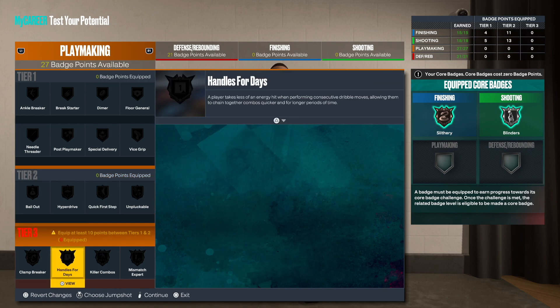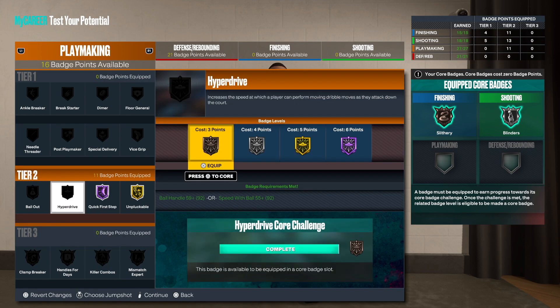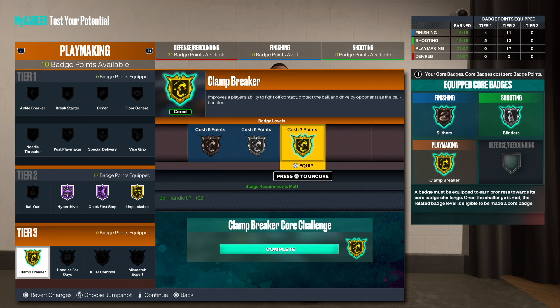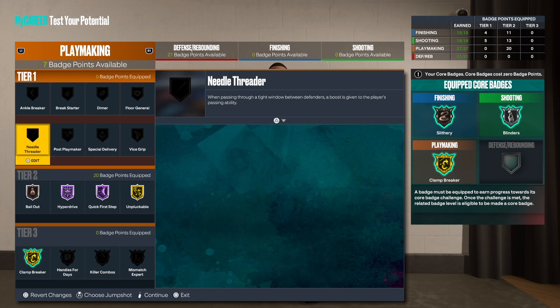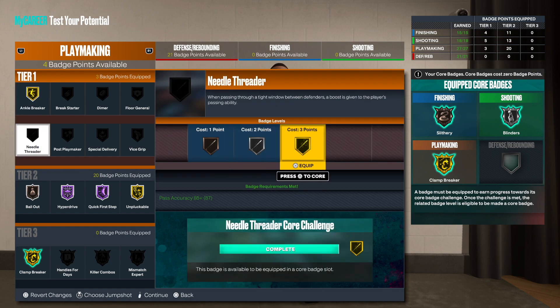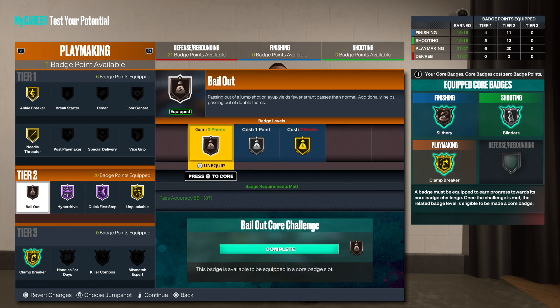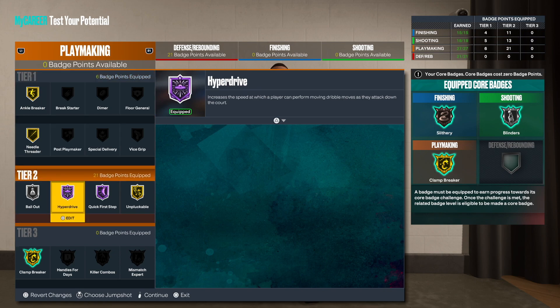For playmaking badges: Unpluckable, Quick First Step, Hyperdrive. Clamp Breaker, Bail Out — what else? Ankle Breaker on gold, Needle Threader, and Silver Bail Out. This is how I'd do this right here.